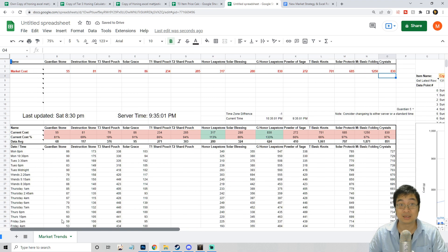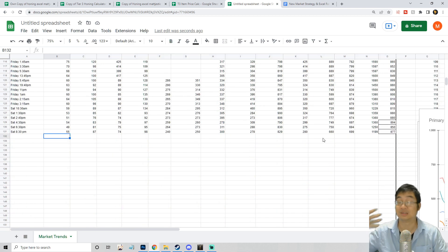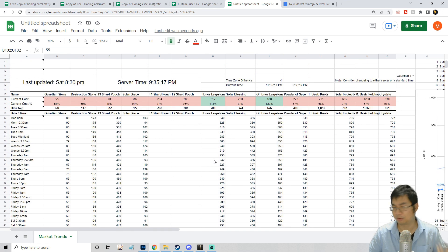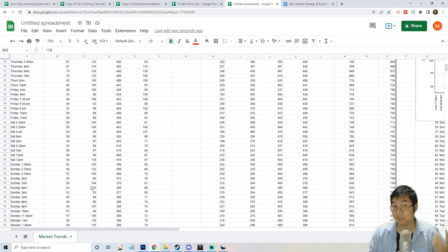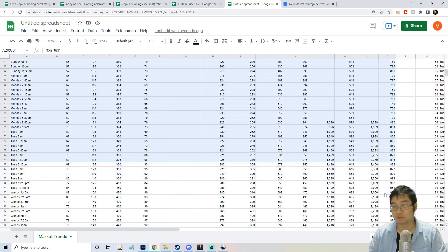Once you've entered the prices, highlight those cells and copy them to the bottom of the data list. One important note — we're currently using US West data. If you're not on US West, you'll have to reconstruct the entire data yourself. If you're entering data for the first time on a different server, copy those cells and delete all the existing data since my server data may not be reflective for yours.